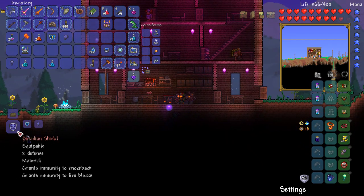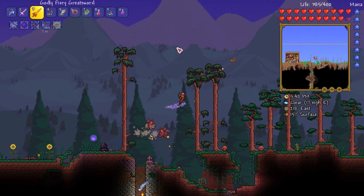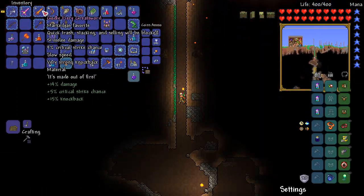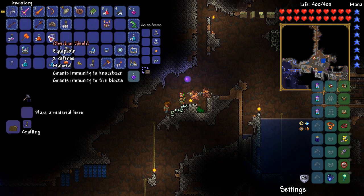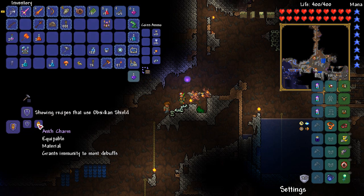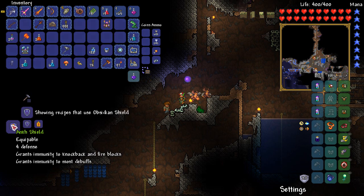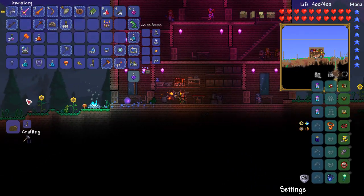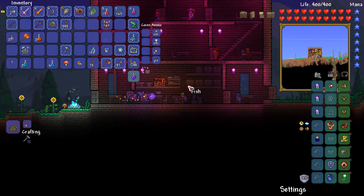Let's get crafting. First, we need to craft the obsidian shield — because people love it when I craft that bad boy. I want to check if there's anything we can combine it with. You can combine it with the Ankh charm, which grants immunity to most debuffs, knockback, and fire blocks. That would be a very fun thing to do because I never do it — we'll have to bear that in mind. The obsidian shield is going on the accessory slot, and I'll give it a quick reforge. Let's go speak to the goblin.